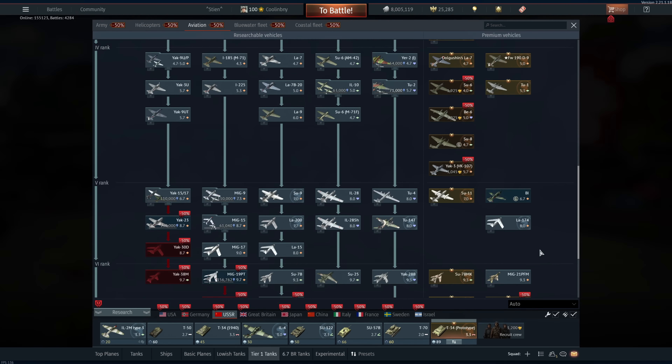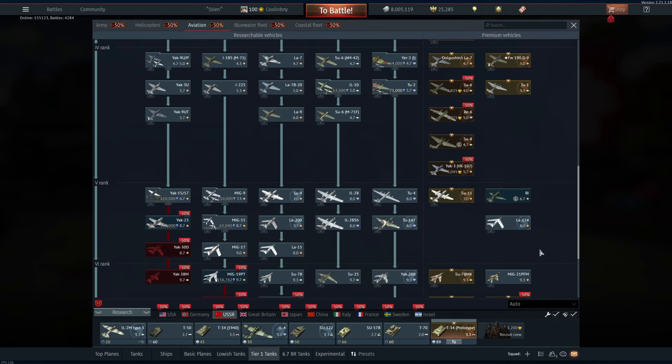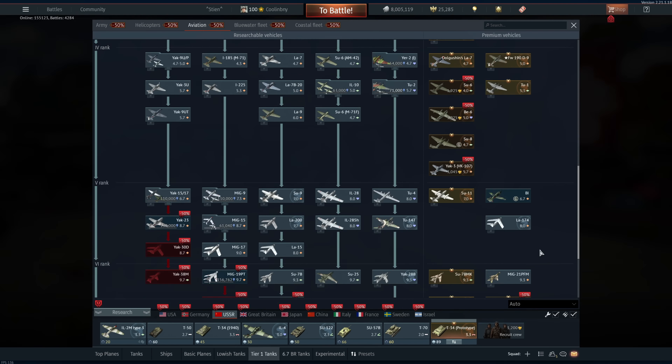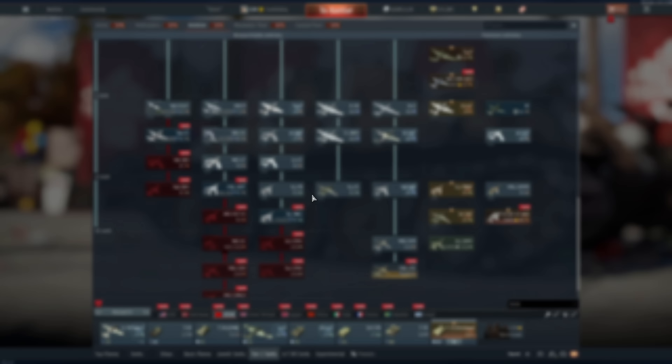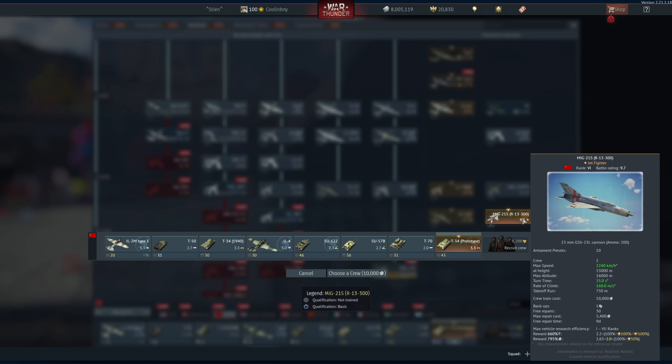The Su-6 I'd recommend first over the Be-6 — the Su-6 is a little bit better overall while the Be-6 is a good trolling vehicle. I would 100% recommend the Su-11 — this thing fights like it's 8.0 BR, just absolutely phenomenal, one of the most overpowered vehicles in War Thunder. And then the MiG-21S — I do recommend this and will be purchasing it right now.